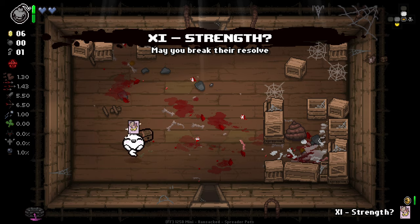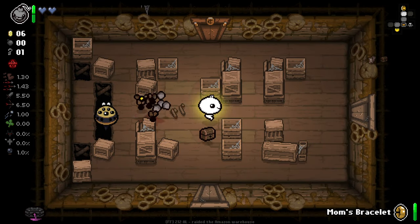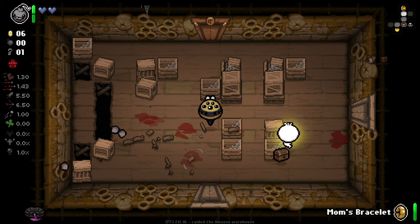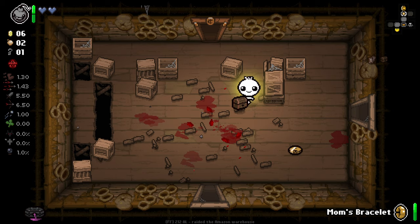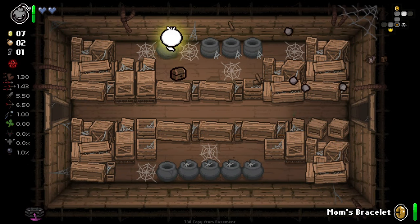We got a strength card here. I guess we can just pop that. Did I make a mistake there? I think it lasts for 60 seconds if I hit an enemy with it. That was a bit of a silly mistake there, but hey-ho. It's fine.